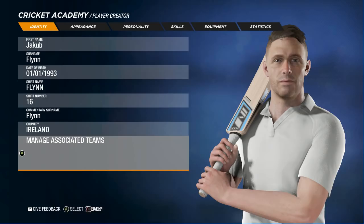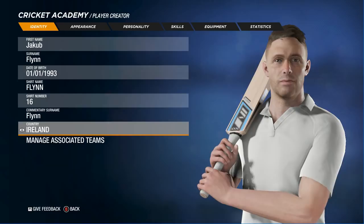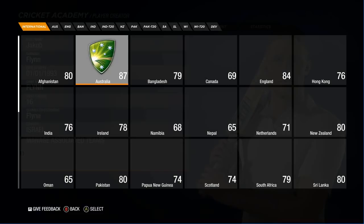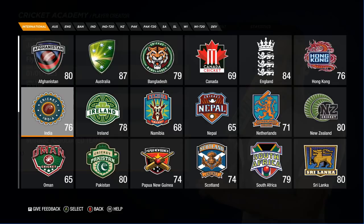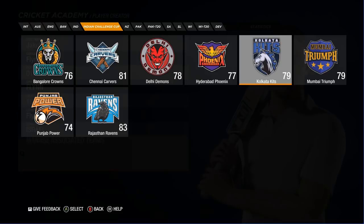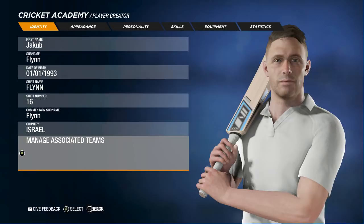Even this seems so much easier. You can do their identity and then their country and all that, and then manage their teams. So this seems so much simpler - if you're making the Indian squad, they can select him for India and then do him in the IPL, the Indian domestic, for what team they would be. So it seems just a lot more streamlined.